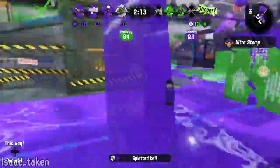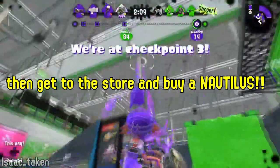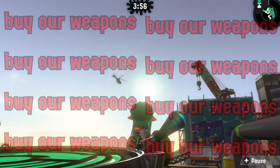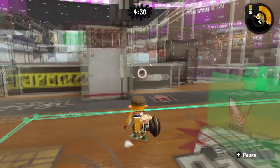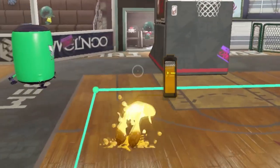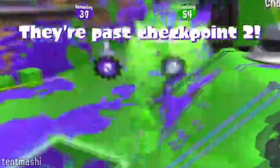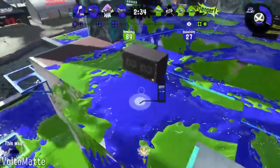But no matter which Nautilus you prefer, if nautical nonsense is something you wish, then get to the store and buy a Nautilus. We here at Ammo Knights pride ourselves in providing the finest in ink-based weapon technology, so don't waste any more time standing around thinking about buying a Nautilus. You should be standing around charging your Nautilus as you get into battle. Don't be shy — come on down to Ammo Knights today, and get yourself a weapon that you will not regret.